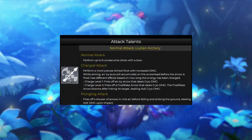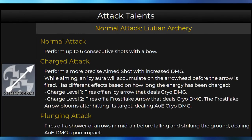Moving on to Ganyu's talents, her normal attack consists of 6 shots with her bow — 99% of the time you'll probably never use this. However, her charge shot consists of 2 levels. The first is just like any other archer, but the second allows her to shoot a Frost Flake Arrow. When the Frost Flake Arrow hits a target, it will explode into a bloom which can hit enemies. The arrow doesn't even have to hit the enemy — it could hit the ground or any solid object. The modifier on this bloom is insanely high, similar to an elemental skill. This is mainly how you'll do your damage as a DPS Ganyu.